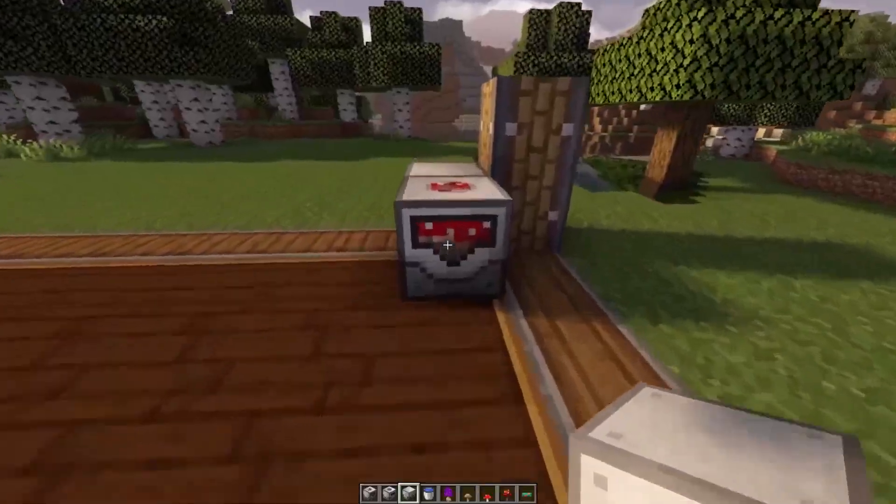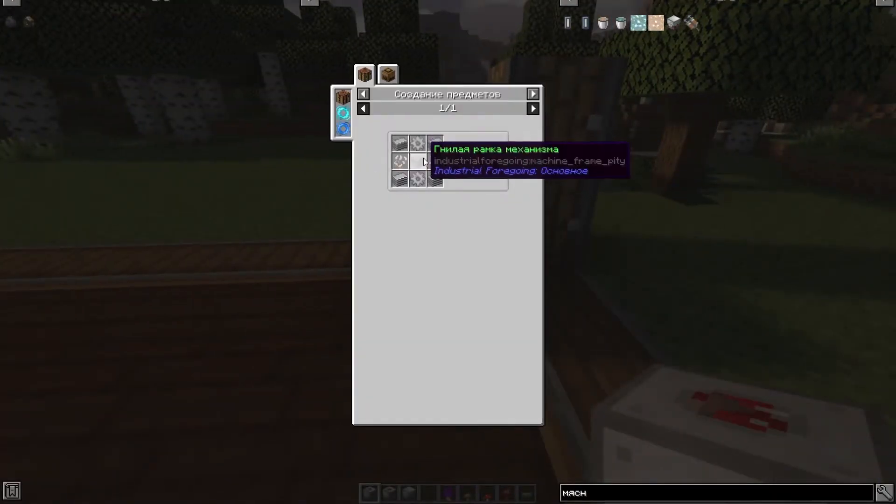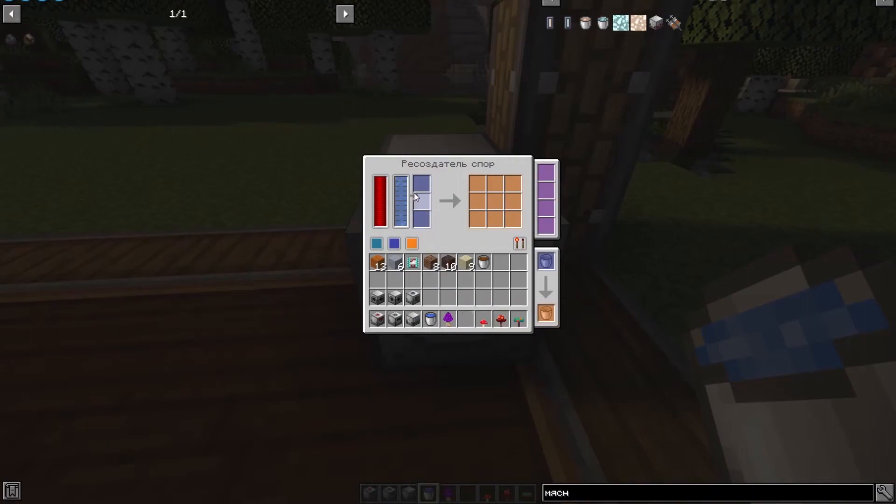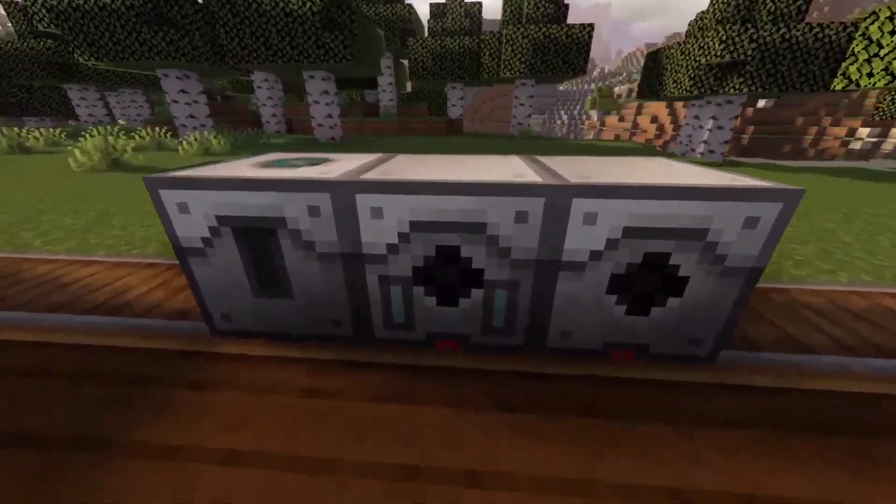The next mechanism is the spore creator. Here is its recipe. This mechanism requires water in the tank and simply doubles the mushrooms placed in its slots — from one mushroom you get two. I tested it with regular mushrooms and unfortunately some don't work, but mushrooms from other mods, such as the botany mod, do work.